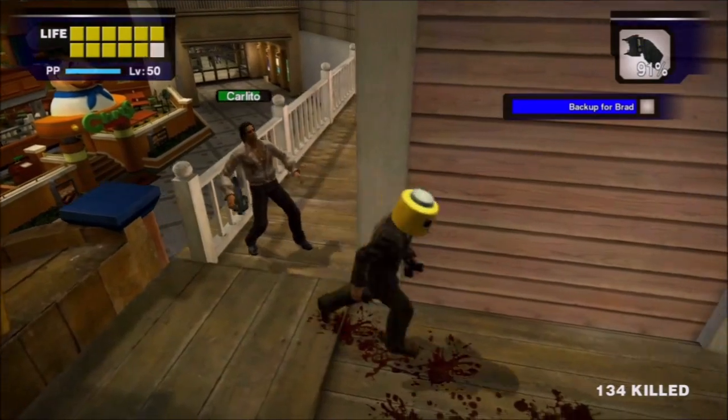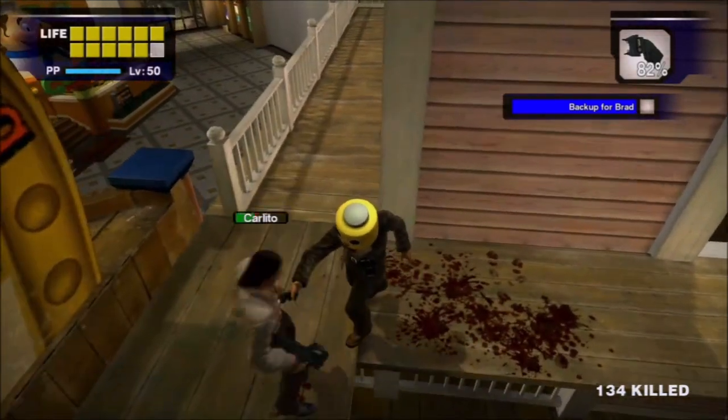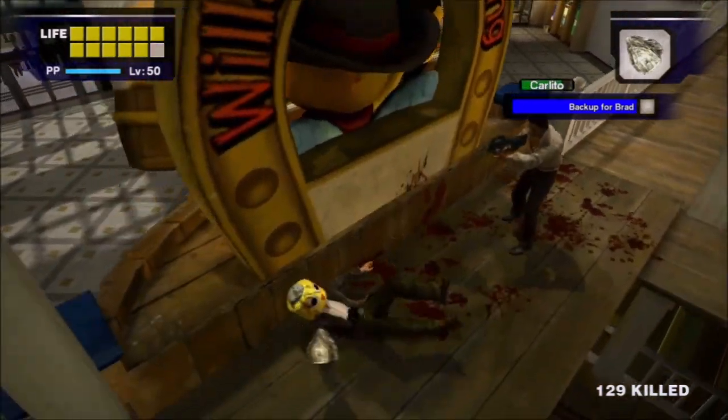Then there's the stun gun, which you actually don't need to defeat Joe to get — you can find them in cardboard boxes. It's honestly more effective against Carlito than it is against most zombies. After that, I beat Carlito with a rock, and it's as effective as beating a guy to death with a rock — that is to say, very.